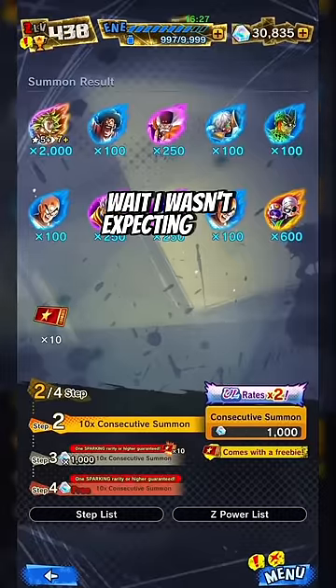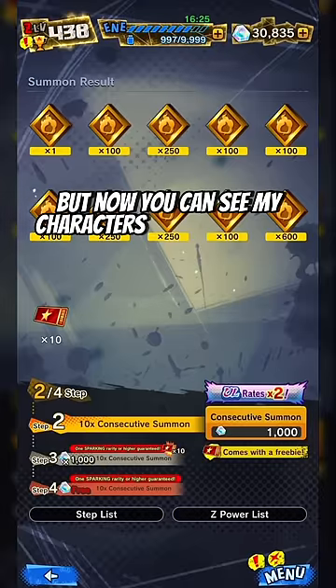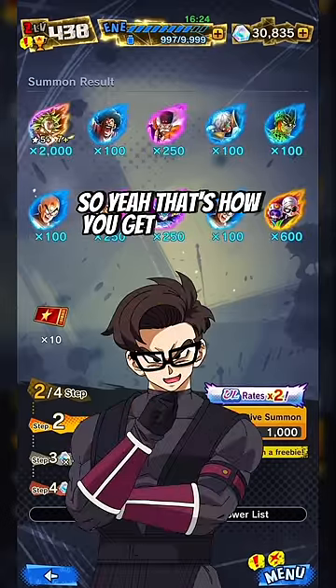Wait, I wasn't expecting this — I'm actually laughing while I'm recording this. But now you can see my characters are now metals. So yeah, that's how you get Z2 metals.